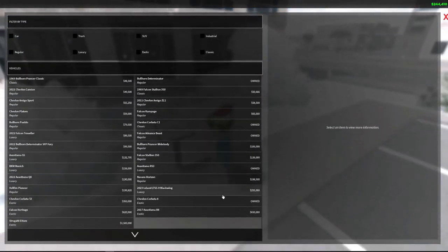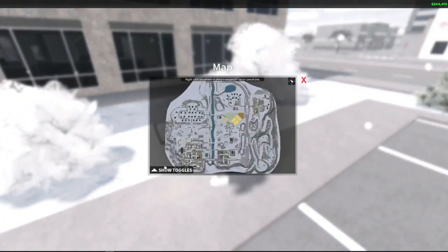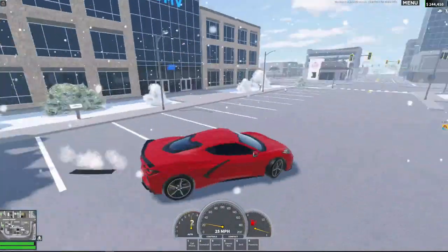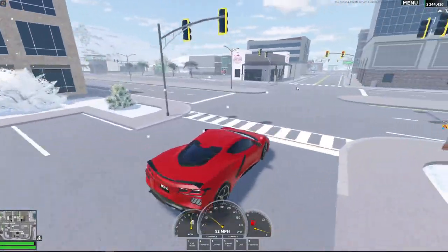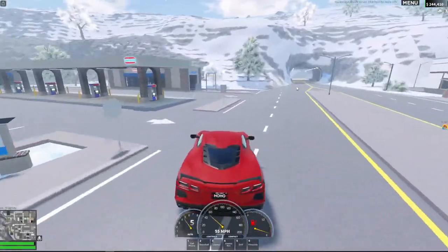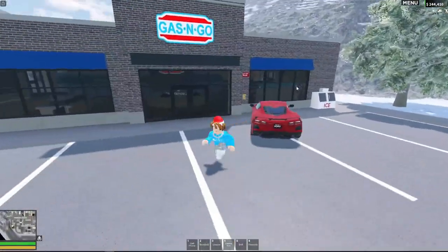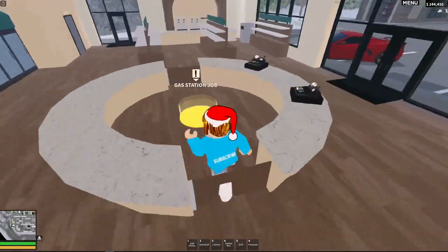First thing that you're going to need to do is go to some convenience store or something like that that has a cash register. The most common place that you'll find cash registers is the gas station. All the gas stations have cash registers in them. Right over here, as you can see, this gas station right here by the civilian spawn — these have cash registers.